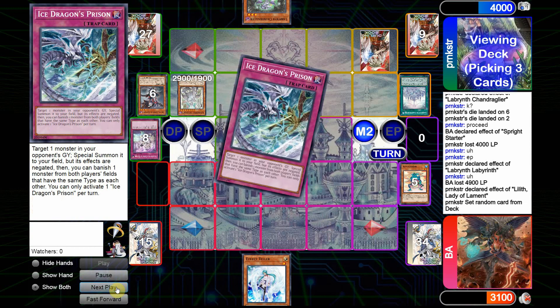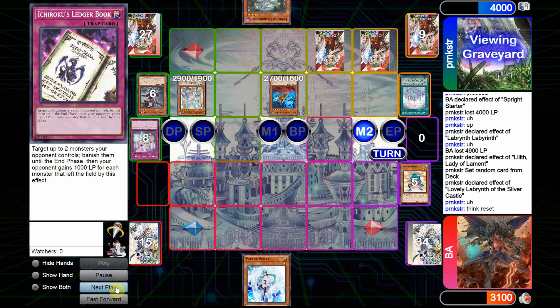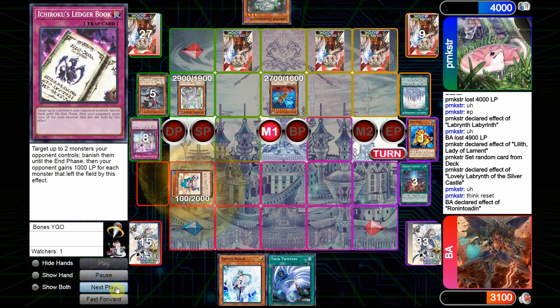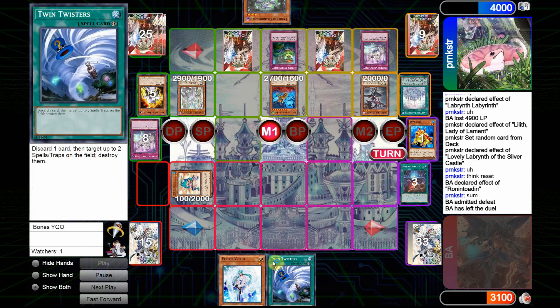We'll see that Ice Dragon's Prison and Ichirok's Ledger Book are going to be revealed. He sets one of them, the Silver Castle also uses its effect, and we see the reset of the Ledger Book. We'll then see the Swapfrog activate its effect, getting back the Ronin. And we'll see a chained Archfiend's Ghastly Glitch, which seals the match, as all the Sprite player has is Twin Twisters and Effect Veiler.